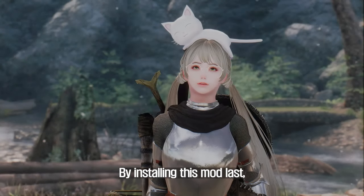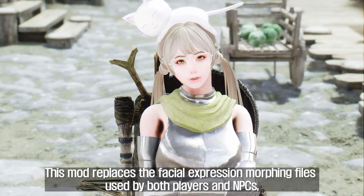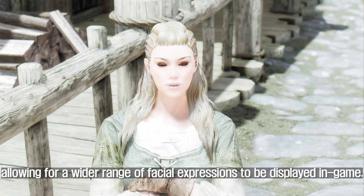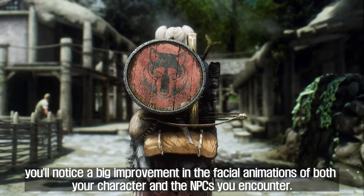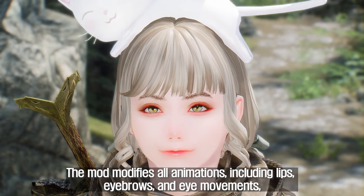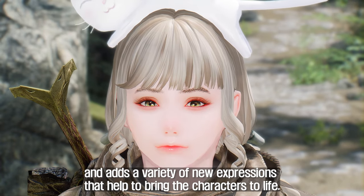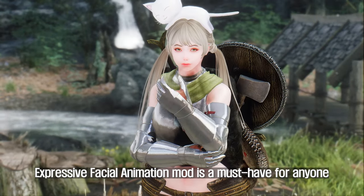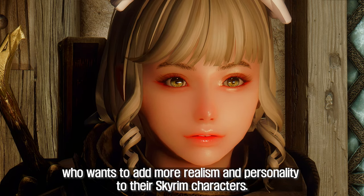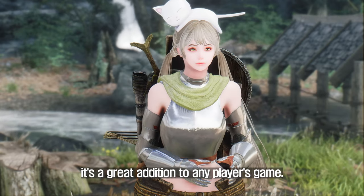The seventh mod to introduce is Expressive Facial Animation. By installing this mod last, you will succeed in creating the more natural and lively character you want. This mod replaces the facial expression morphing files used by both players and NPCs, allowing for a wider range of facial expressions in-game. You'll notice a big improvement in the facial animations of both your character and the NPCs you encounter. The mod modifies all animations including lips, eyebrows, and eye movements, and adds a variety of new expressions. It is compatible with all races and works with both male and female characters, making it a must-have for anyone who wants more realism and personality in their Skyrim characters.